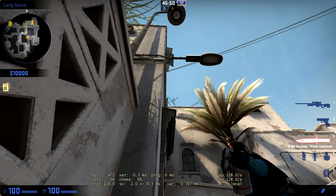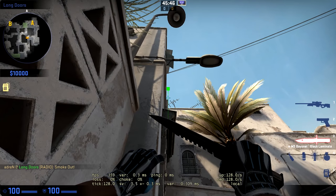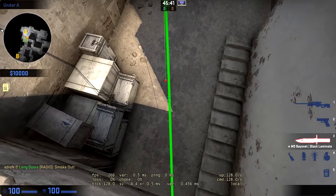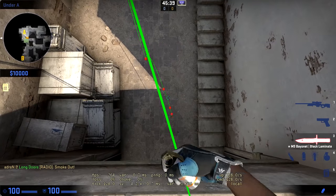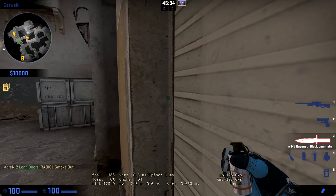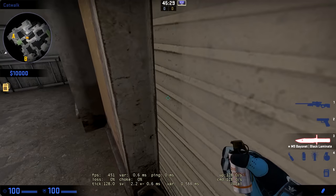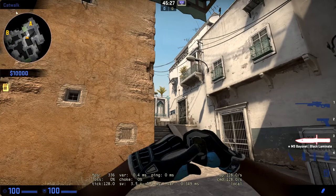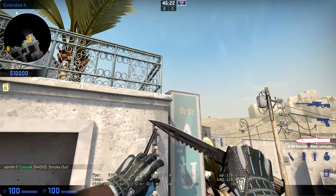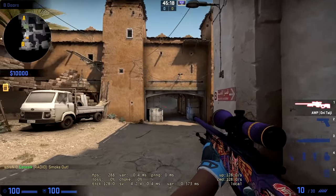At that corner, aim just a slight bit above it so your smoke grenade clears the corner, and it'll do some magic over here — there's your smoke. You can also do this from catwalk if you're doing some kind of execute where you jump off catwalk and wrap the site. Simply come to this corner on catwalk, aim at the top right of the building, and that's going to give you the deep CT spawn smoke, which is very good.